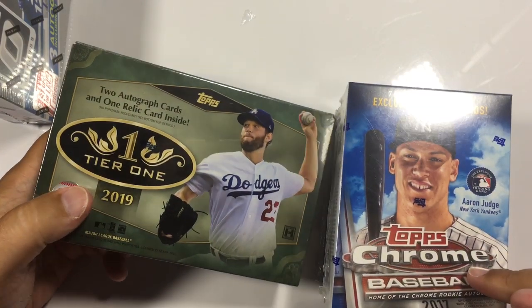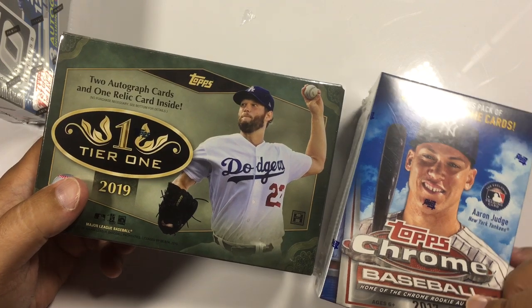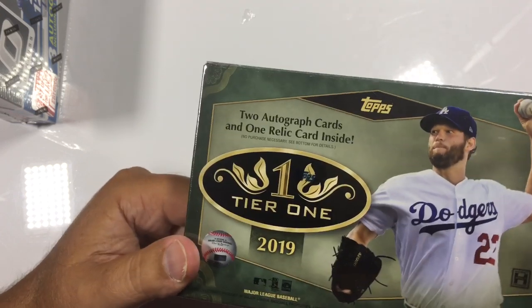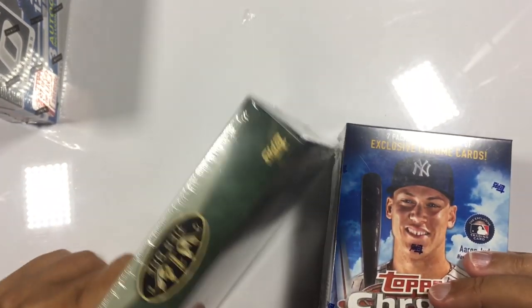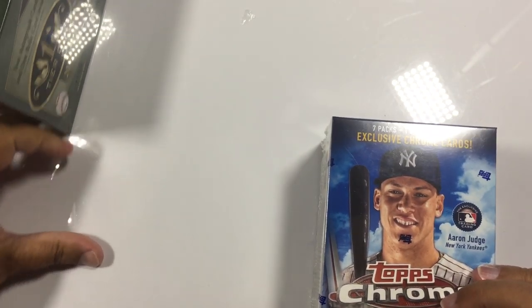I've got a 2017 Topps Chrome — of course looking for Judge and Bellinger, seven packs in there. And I do have another one of these Topps Tier 1. So I think what I'm going to do is open the Chrome first, and then save the Topps Tier for second to last. That's what I just decided.